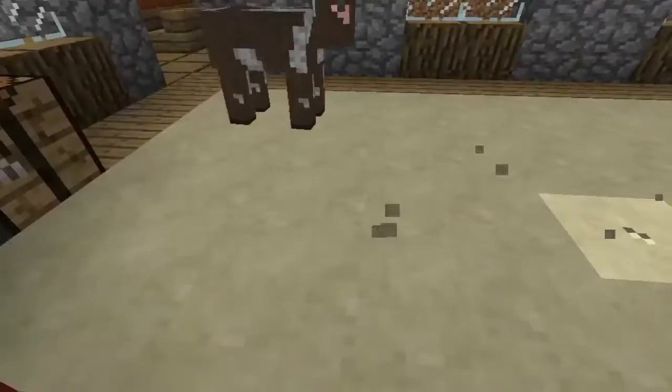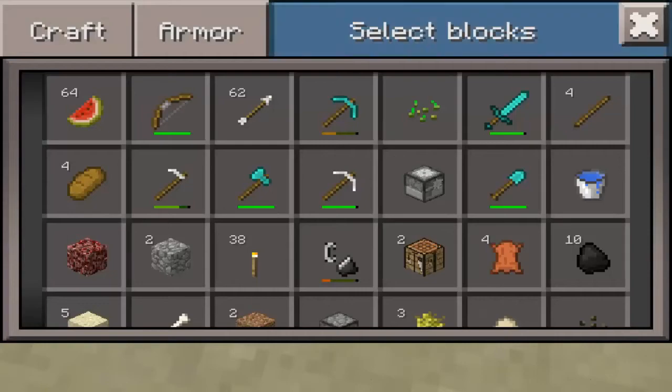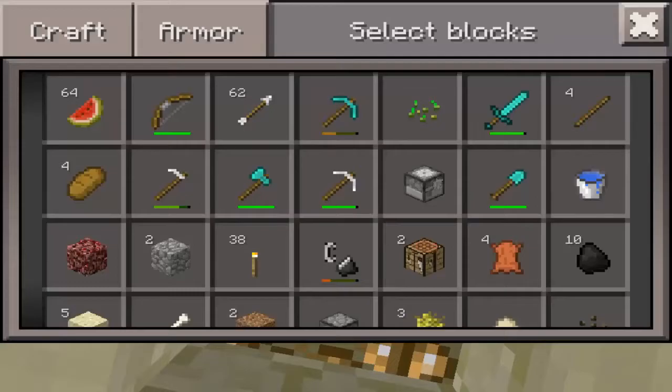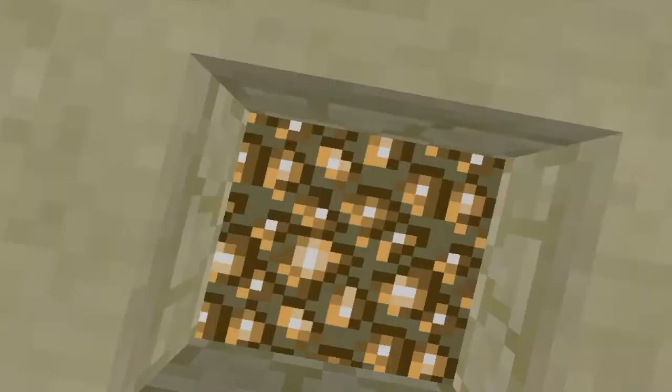This place right here is stone brick slabs with glowstone under it. So if you were wondering why it was glowing, that's why it's glowing.